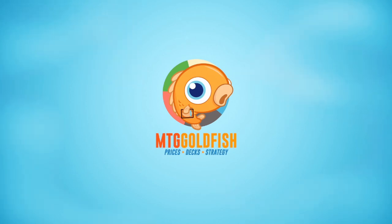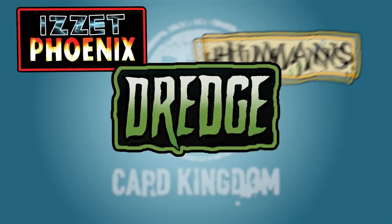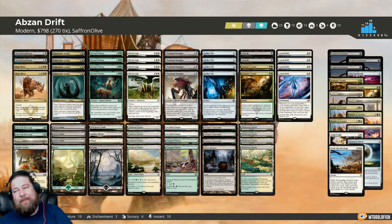Today's episode is brought to you by Card Kingdom. For a limited time, all pre-orders of $25 or more with a Modern Horizons booster pack or box will get a sheet of stickers featuring not just the Card Kingdom logo, but some of your favorite modern decks for free.